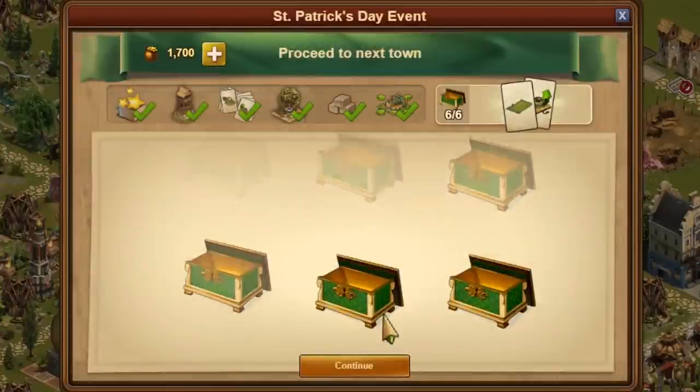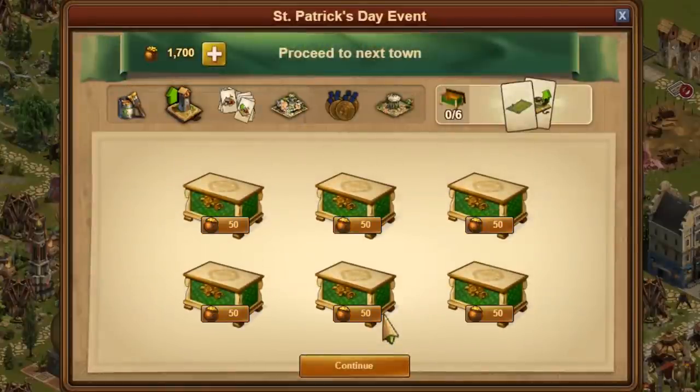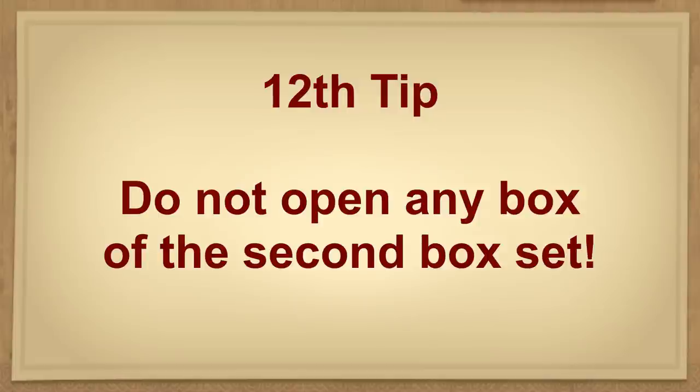Afterwards, a new kit appears. Now even the first box already costs pots of gold. The complete set then costs 3,900 gold pots — this is then rather something for players who want to use about 21,000 diamonds in this event. Therefore, the next tip: do not open any box of the 2nd box set.